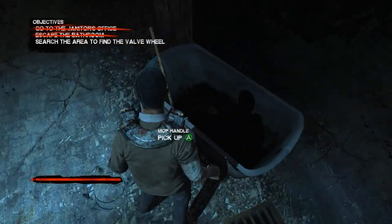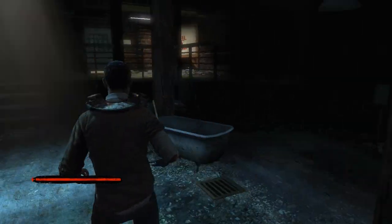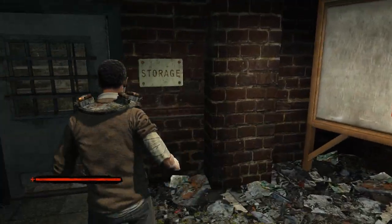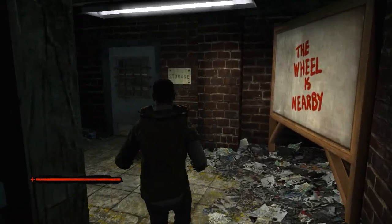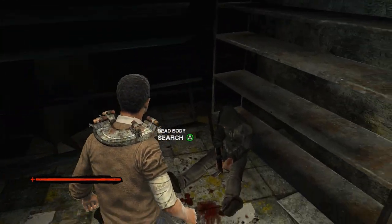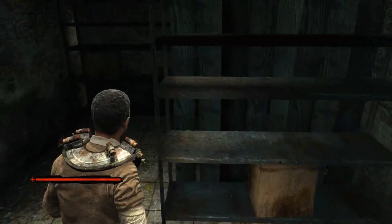Search the area to find the valve wheel. I don't need a mop handle — that's not going to turn off the steam. The wheel is nearby. Well, thank you for that information — the game already told me that. Should I go in there first? Fire or door? I think I'll choose a door. Another dead person whose shoes I'm not going to take.